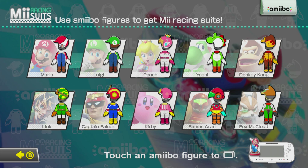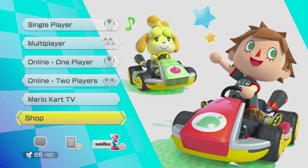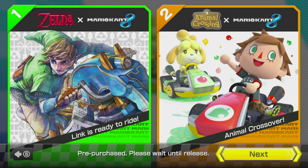But first things first, if you went ahead and updated Mario Kart 8, you'll notice a brand new feature: Amiibo. Mario Kart 8 has been updated to integrate Amiibo support, which means you'll be able to use Nintendo's Amiibo figurine line to grant your Miis customized suits based off Nintendo's mascots. Amiibos will be going on sale within the next couple of weeks, so hopefully you guys are ready for that.